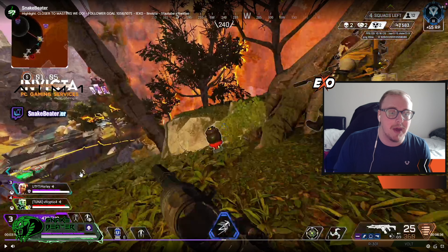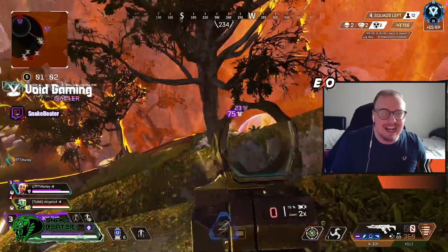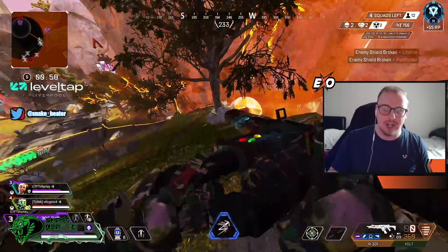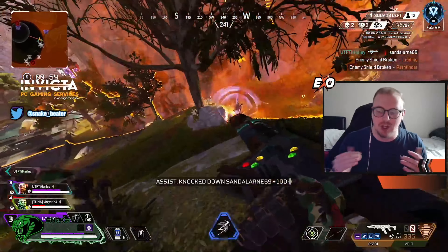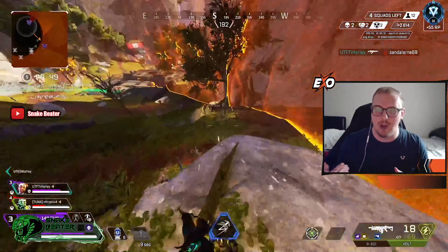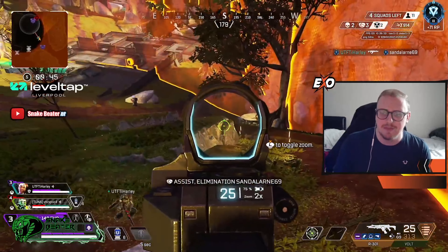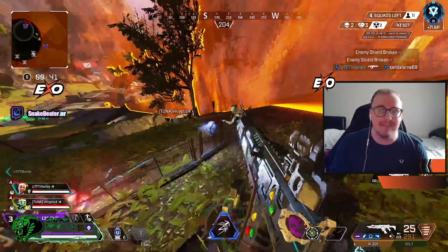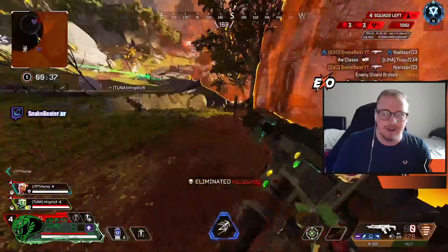So you'll see first of all we're going to start off at the height. This is just us working our way down, so this is not really anything to do with holding angles. This is more just to show you how to push. We've got the height advantage so there's no reason why we can't win this. This is an easy push - you're aiming down, they're looking up, they've got no chance. They literally have no chance. So all we have to do here is get a quick wipe, get rid of this team, because at the end of the day we've got four squads left and we don't want to really be having these guys around. So you'll see here we're knocking them, clearing up nice and quick.